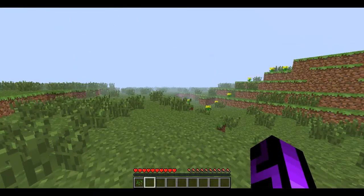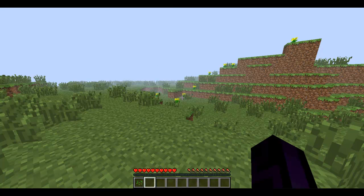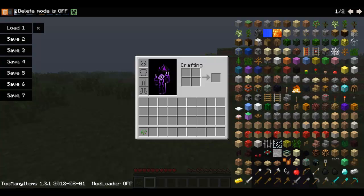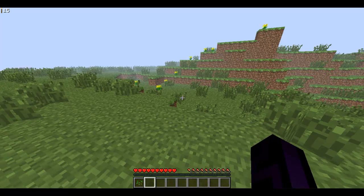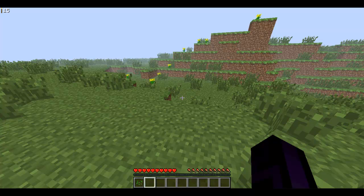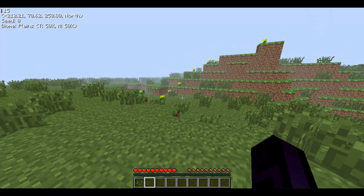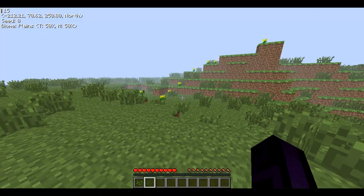Pretty much what this mod does is if you press F4 and look in the top left of the screen where the debug bit is, you will see a little thing that says 'light level'. It changes so you can show your seed, your coordinates, your biome.